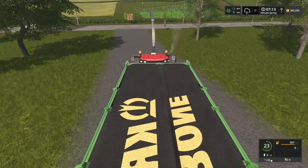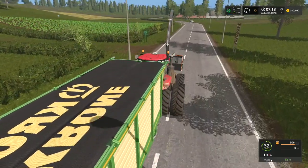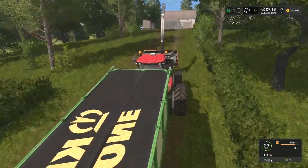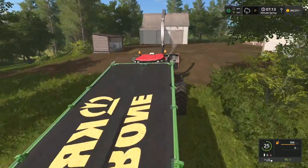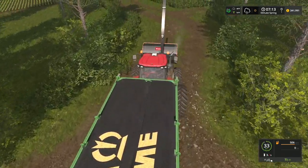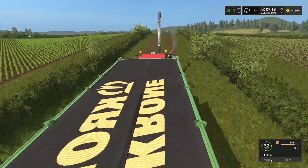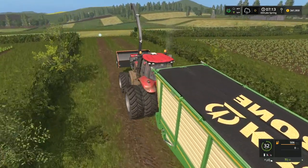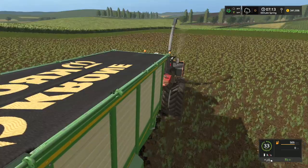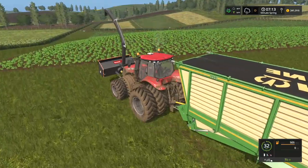We're running out of room at the cow farm. We might have to move some tractors back because we've got a lot of tractors over there - literally almost every single one. We have the Puma, the Optum, the 1455, the Magnum, the quad track, the telehandler, another harvester, and the Krone forage harvester. Literally everything we've got.